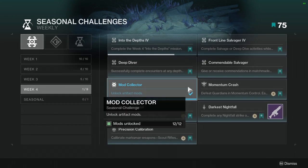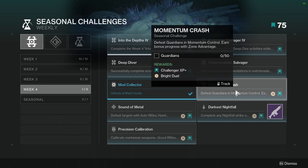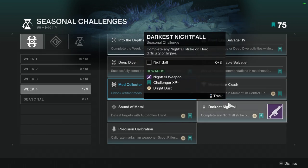Mod Collector — unlock artifact mods, 12 out of 12. Not hard. Just continue doing what you're doing leveling up the artifact and you'll get this eventually. Momentum Crash — defeat guardians in Momentum Control and earn bonus progress with zone advantage. Momentum Control is really, really fast, so this is going to be pretty simple.